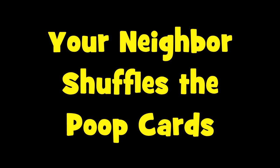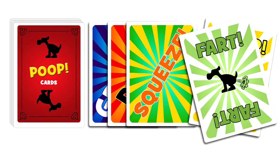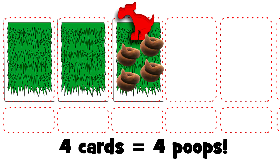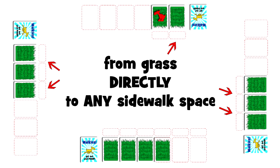Once you're on a grass card you get to poop on your neighbor's lawn. The neighbor whose lawn you're pooping on mixes the poop cards and hands them to you. You deal them face up one at a time, stopping when you get to either a poop card or a fart card. If you get a poop card, count how many cards you dealt total and put that many poops on your neighbor's grass card. If you get a fart card, it was a false alarm and your turn is over. On your next turn you can move from the grass card to any other neighbor's sidewalk space and proceed to try to poop on someone else's lawn.